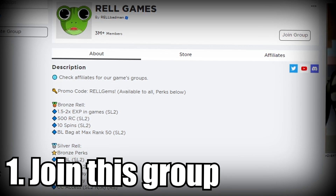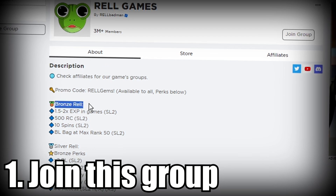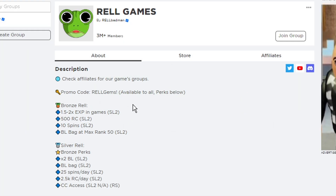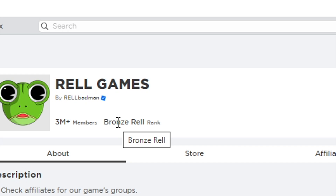To get the rank, you need to obtain the Bronze Rail rank. Bronze Rail can be obtained totally for free by simply joining their group. Go to the pinned comment section below and click the link I'll be providing there. Once you click that link, you'll be redirected to the group page — simply click 'Join Group.' Once you join, you'll see 'successfully joined.'